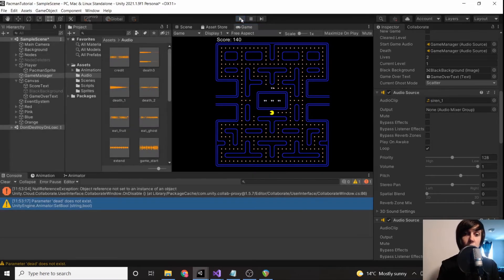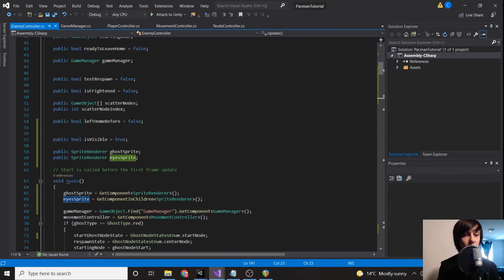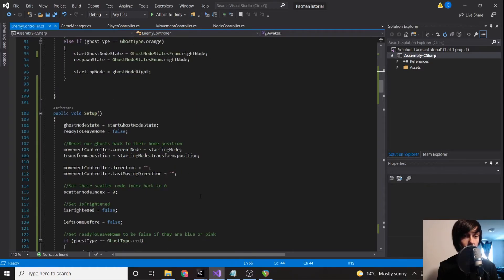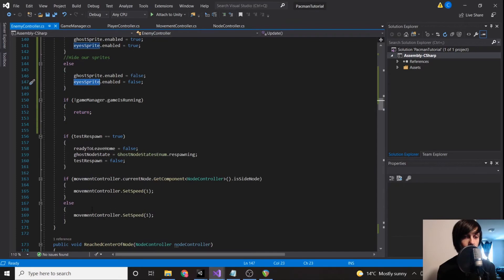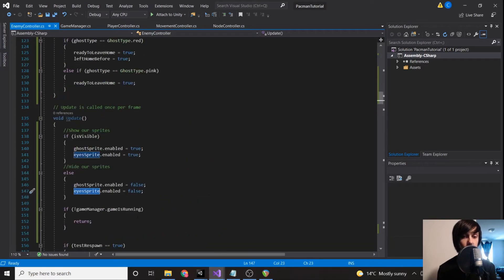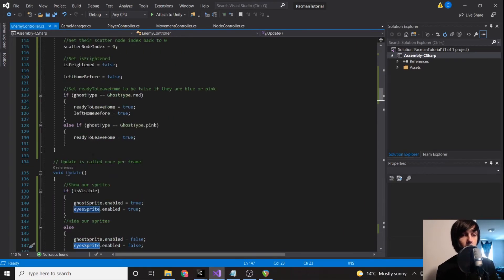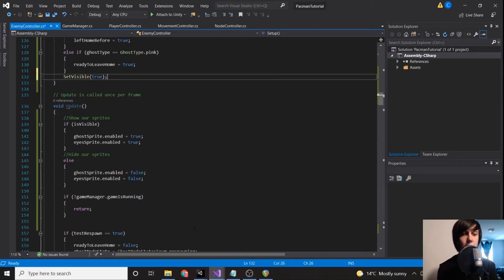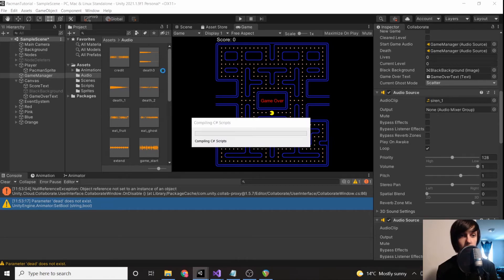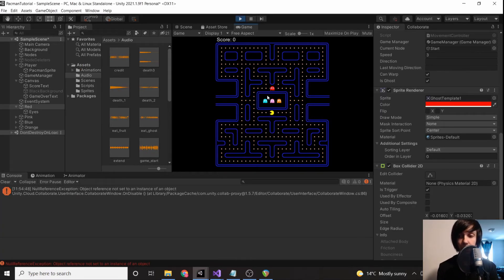That works. Now we need to address the eyes — it's not disabling the eyes sprite. We call GetComponentInChildren SpriteRenderer. In our update, if isVisible we set ghostSprite and eyesSprite to true, else to false. Also in our setup we want to call setVisible and set it to true so our ghost comes back after we're done. But I'm not sure why it's not working, so let's load up the game and see.